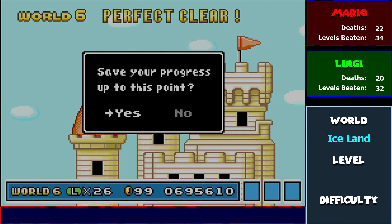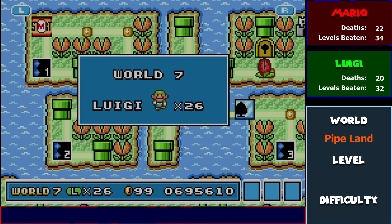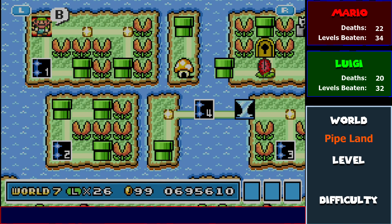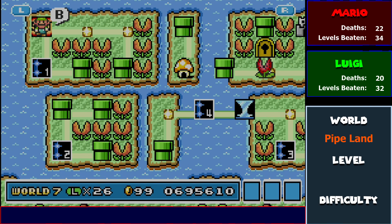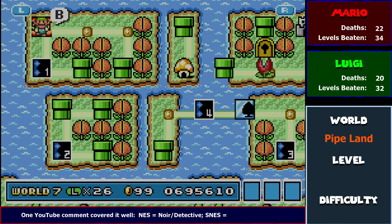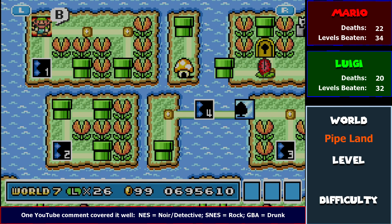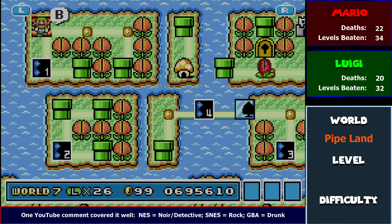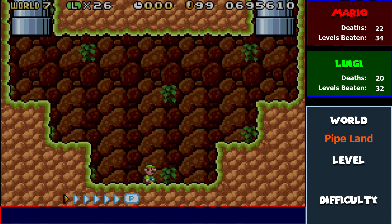I am totally done with World 6 — thank the living lord. No more. But then we have another world that's gonna probably kick my ass here soon. This song is not as good as it was on the NES and Super NES — it's gonna mess with my brain here. But this is Pipe Land. It's all about pipes. These pipes can sometimes lead you to good spots, and sometimes lead you to dead ends.